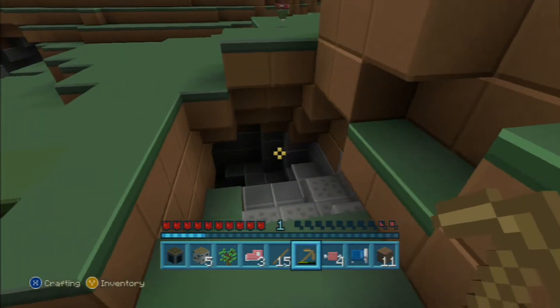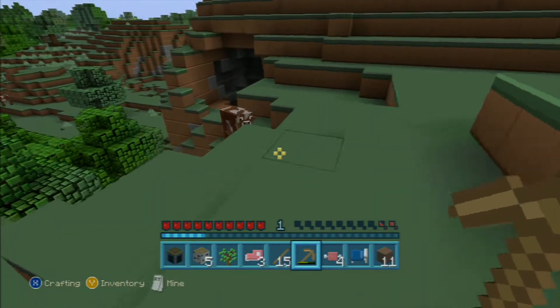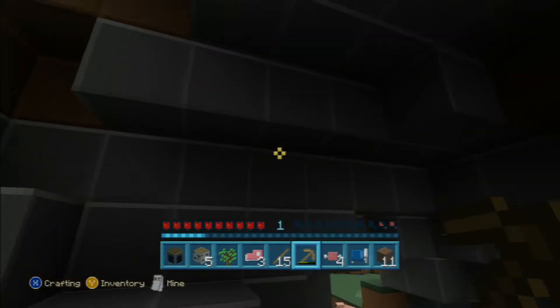Yeah, texture pack. Cave! I have a cave. I need — ooh, there's another cave. Let's see if I can find coal in any of them to begin with. That looks like coal. Is this coal with a new texture? No, it's cobblestone.